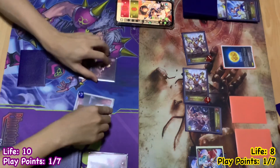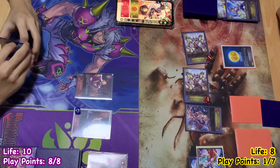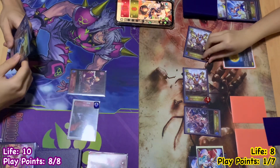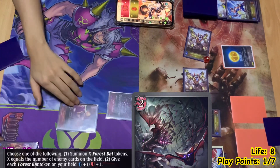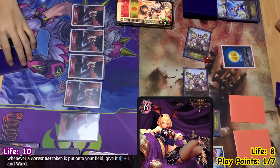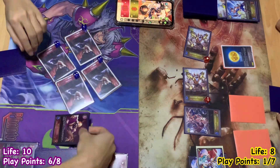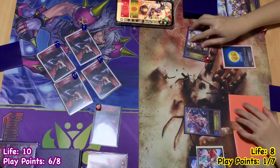My turn — up to 8 play points, draw. You've got ward walls, annoying. I have 8 Forest Bats to swing. I'll play Precious Blood Fangs, summoning as many Forest Bats as units I have — that's 4. With the Queen's effect, they all get plus 1 attack and ward. Queen Vampire attacks some guy — she's down to 3. I have 8 minus 2, leaving 6 play points left.